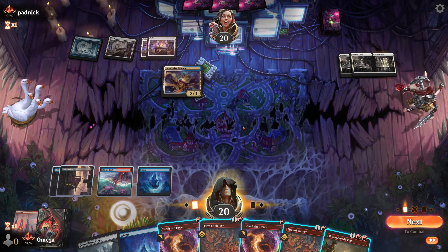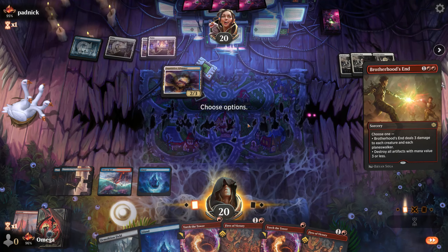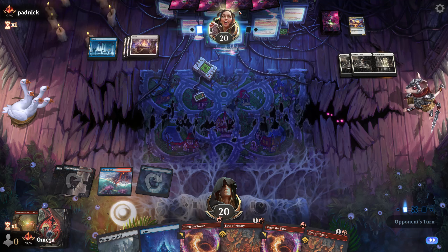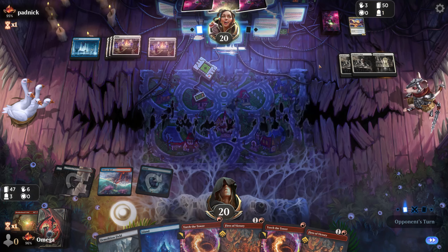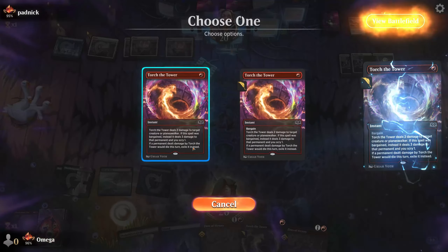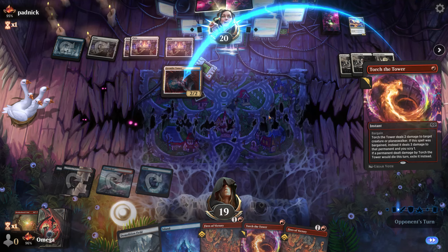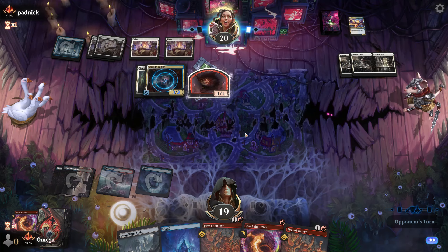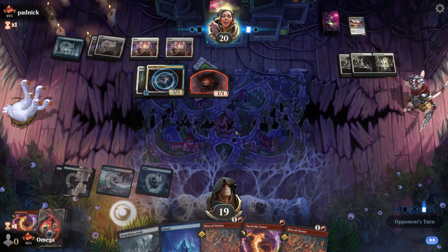We can deal damage in response so it dies anyway — they need two protection spells. That went way easier than expected. I thought they had the one-mana hexproof thing that gives +1/+1, so I predicted it would be a 3/4 and wouldn't die. But this is perfect so far — our deck is prepared for this kind of stuff. If they do hexproof right now, on the next turn it's still here, and they have the token, so that's a big deal.